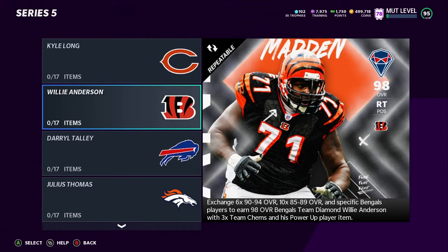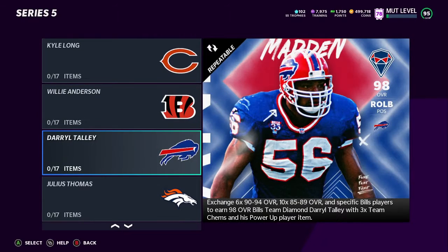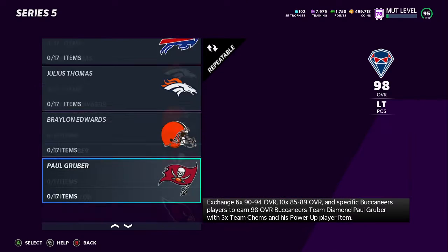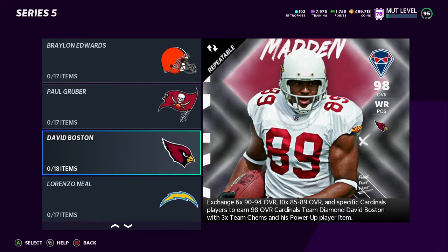These first three are old linemen — I don't really care about that much. Right here, I haven't checked his stats; I don't know if he's up there with the top outside linebackers. I usually like linebackers that rush the passer. If you're still using linebackers in coverage, you're making the game harder on yourself. Use safeties in coverage — linebackers are too slow, they don't jump. Only use linebackers when you're rushing the passer. Julius Thomas — still don't know the stats. Braylon Edwards — don't know the stats either. Another old lineman.